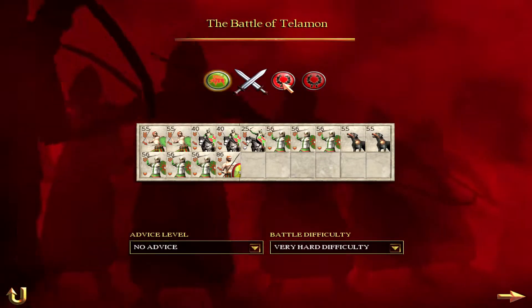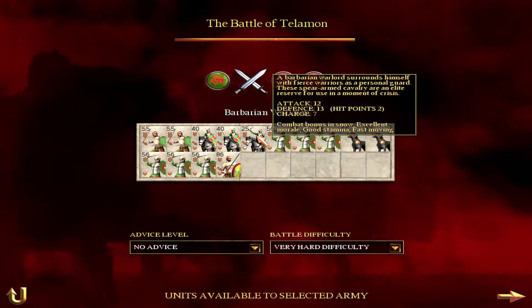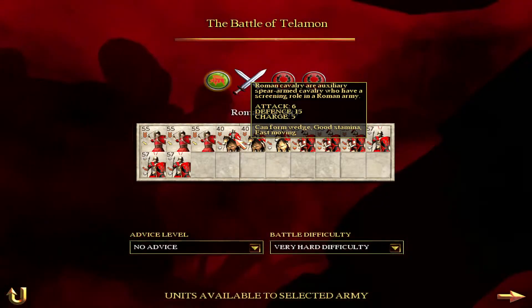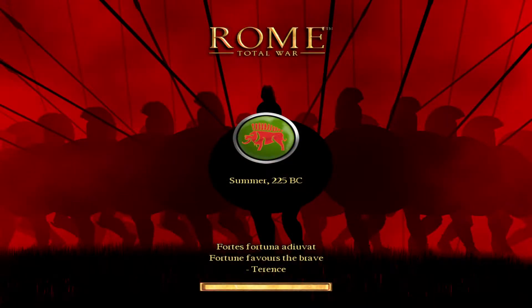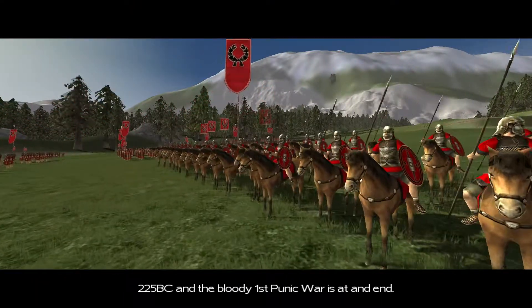I have the better infantry but they have the cav, which is an issue. Their cav is superior to mine — 9, 15, 6, 15 — actually no, I should have the better cav. We'll see. I just tried it and got squashed, got destroyed because I let the enemy cav do a bloody first charge on my line.